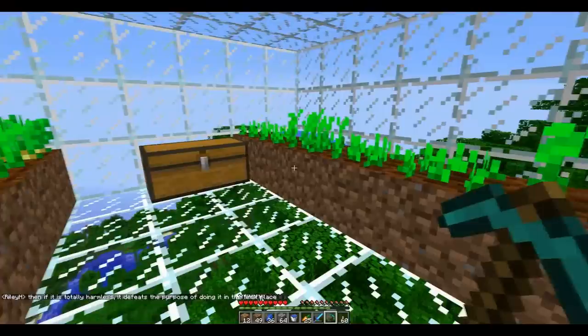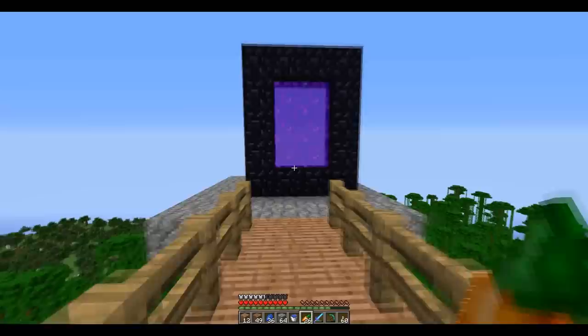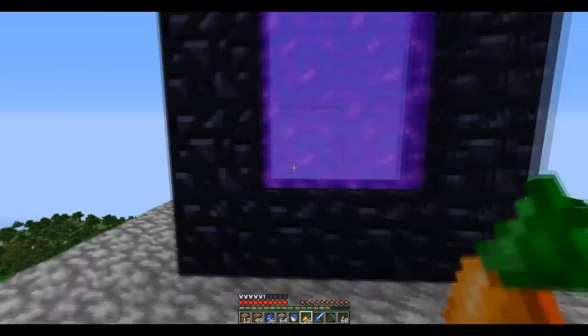So this is my farm over here. I grew carrots because I like carrots. In my chest there's a wooden hoe. And over here is my nether portal, which takes me to my other portal in the nether, and just a short distance from that is the nether hub.